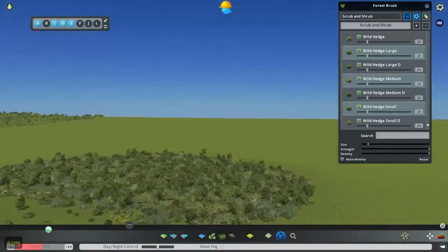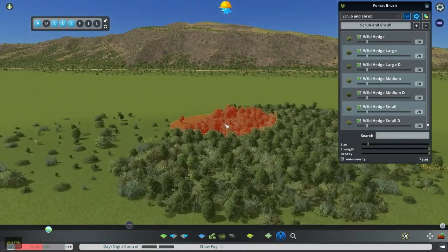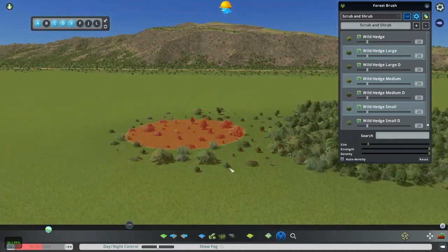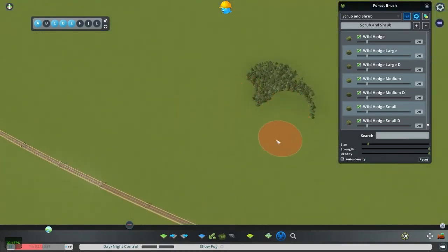It would also be neat if they added in some sort of a rock brush as well. This would have to function slightly differently, but both trees and rocks add that necessary detail to worlds in all games and truly immerse players in the experience.